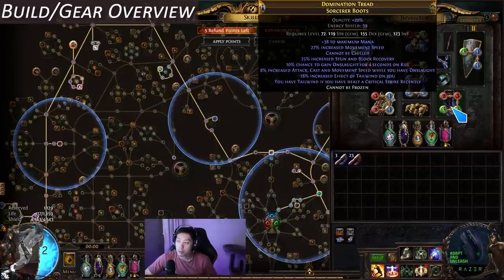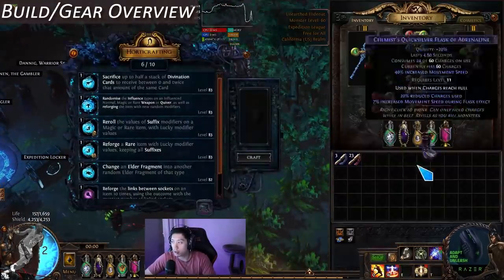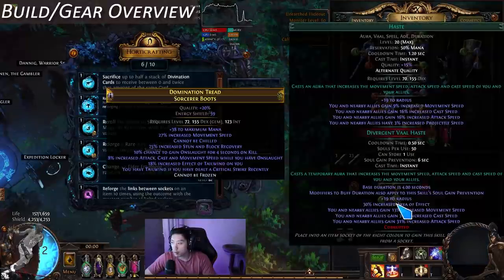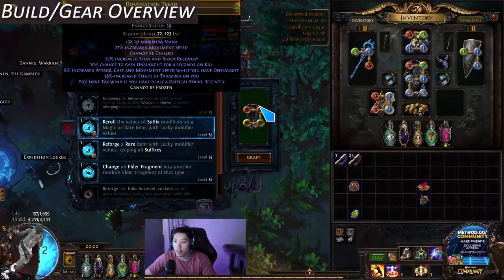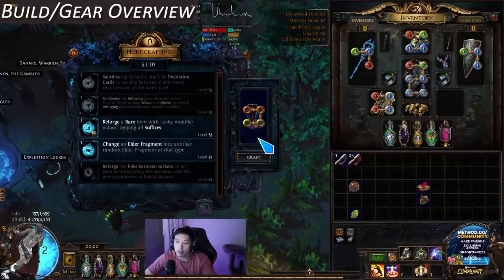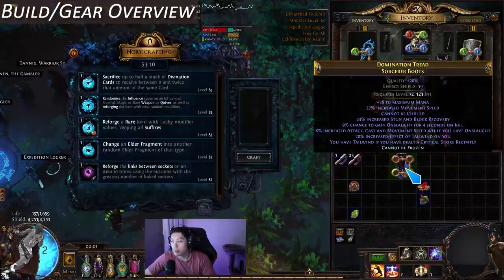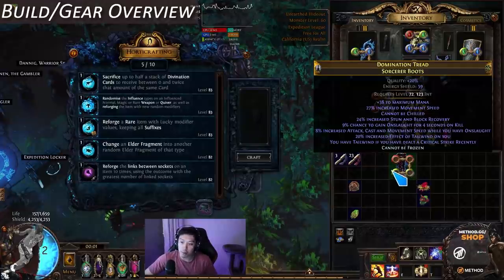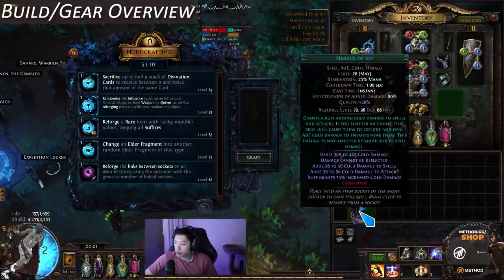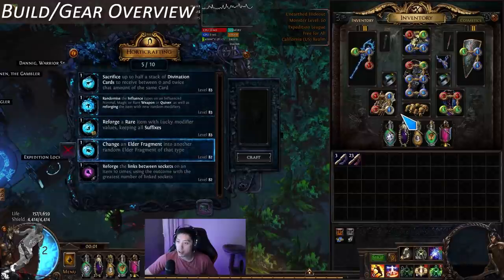These boots I definitely need to divine. They're actually pretty hard to divine — you kind of want to use the harvest crafting station. You can reroll the values of the suffixes with lucky modifiers. We rolled and got 20% tailwind and 8%, so it's slightly better. You pretty much want 8%+ attack and cast speed boost and 20%+ on tailwind ideally. Make sure to use the harvest lucky divine, which rolls the value twice and takes the higher of the two numbers.